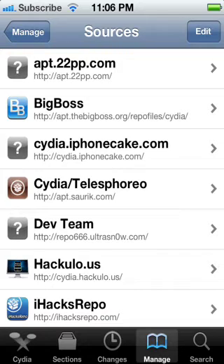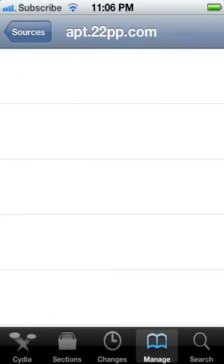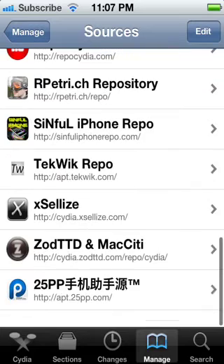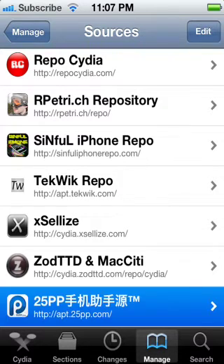Alright, so getting back to this — after you add the source, you'll get a source like this: 25pp with all these Asian or Korean letters.